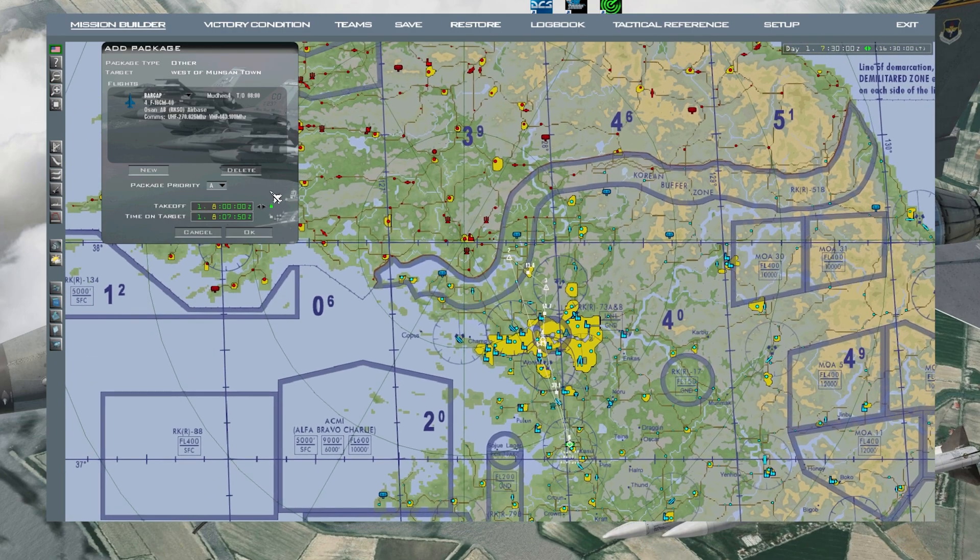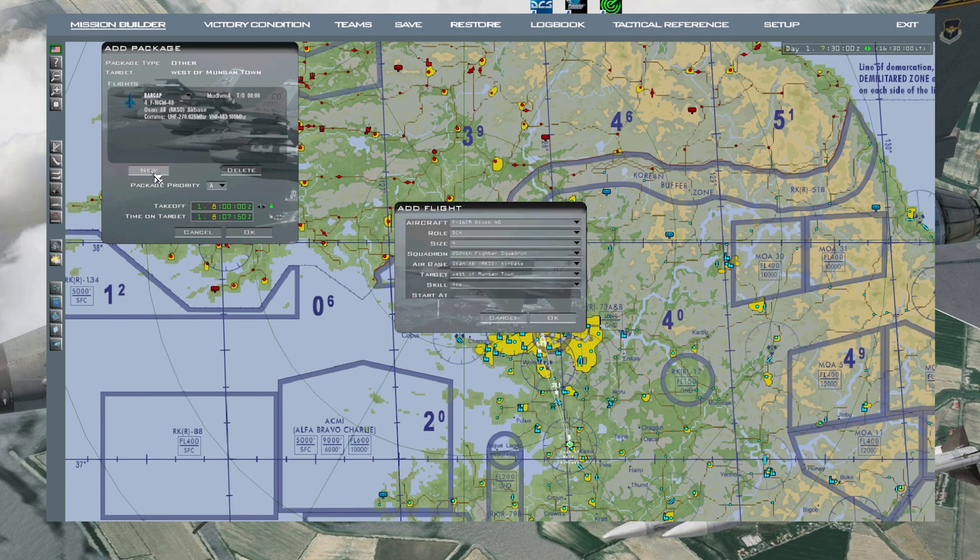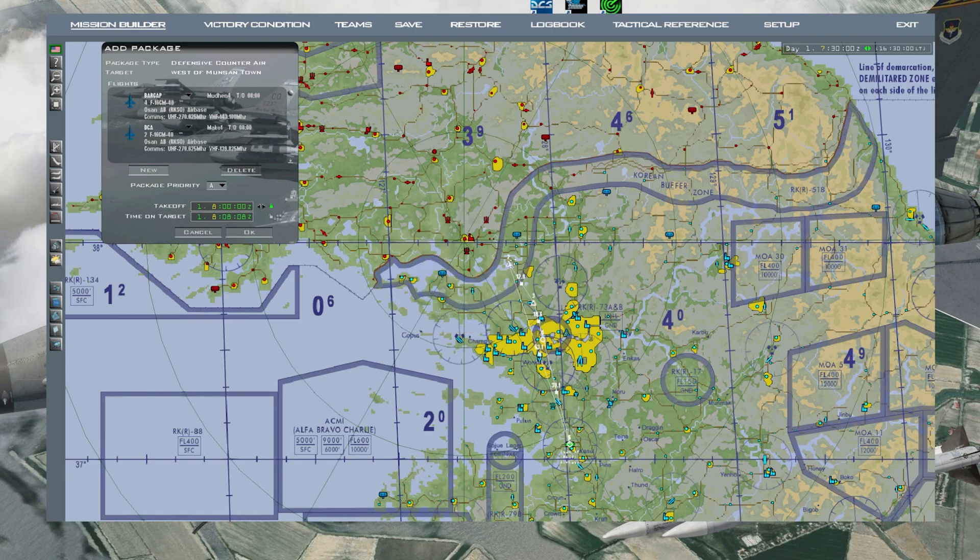It'll automatically put everything in. You can change the steer points to where you want. Let's make another one - go to New. The 2024th Spider Squadron is in there now. Block 40 DCA, two aircraft this time. Make sure it's Osan, press OK. You can change this flight's steer points to go wherever you want.